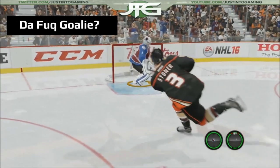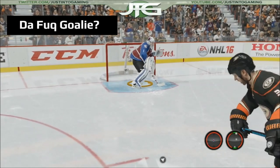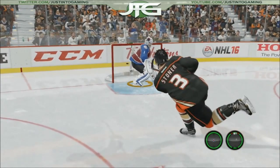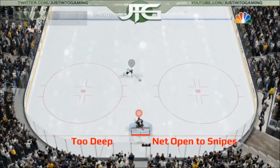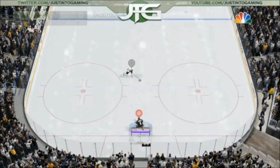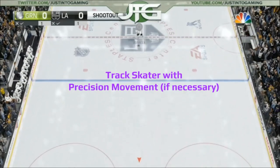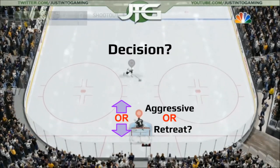After practicing tons of breakaways in ESHL and in online shootouts, I'll give out some tips to help increase your chances to stop a breakaway and a few extra pointers that can help you decide how to play some situations. My first tip is about your starting position. Play too deep in the crease and you'll leave some net open for a snipe. Start too far out and the skater will go right around you. Start somewhere in between and practice until you find the spot that's comfortable for you. Use precision movement if needed to track the puck carrier as he gets closer, then decide whether to challenge aggressively or retreat back in the crease.